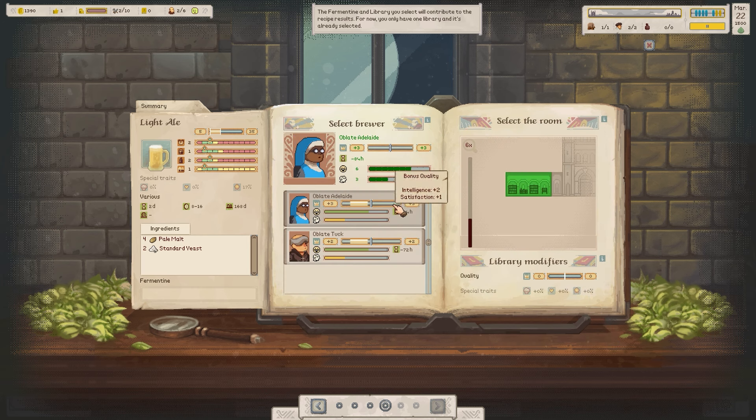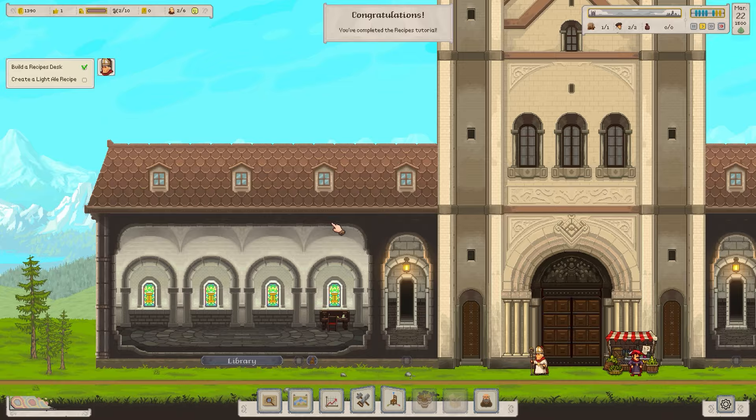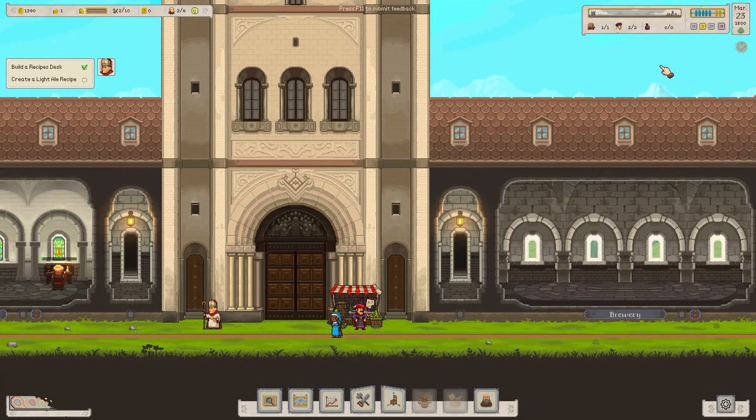Let's go to the next page — we need to select someone to research this. I'm going to go with Tuck. Let's review the recipe; everything seems correct. We need a name — let's go with Light Ale and confirm that. Someone's going to come downstairs and crack on making that one.